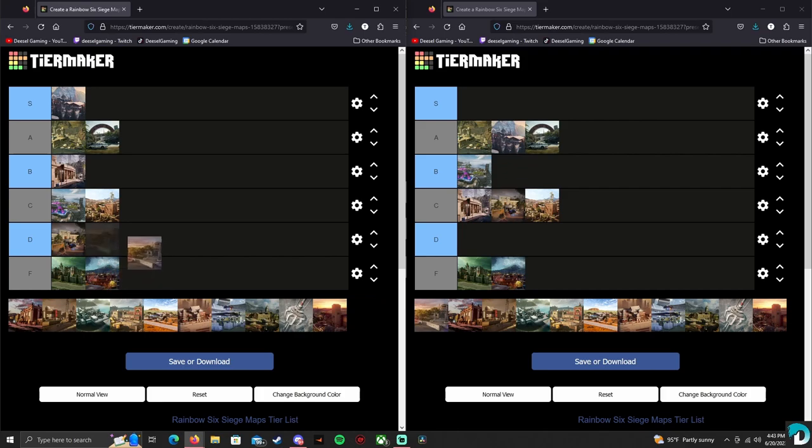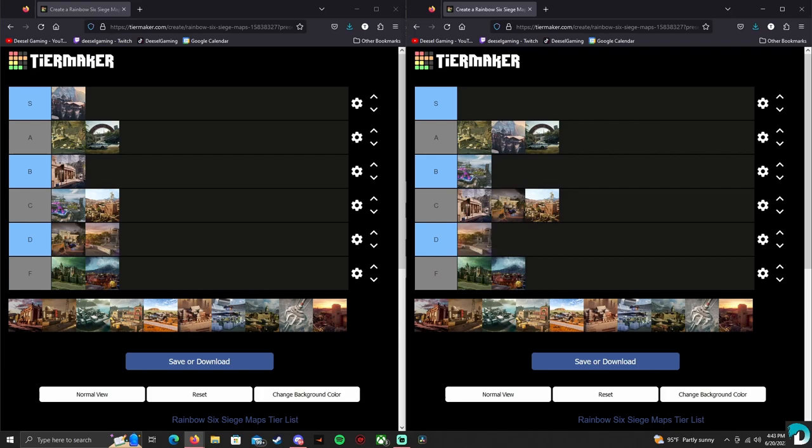Alright, next one up is House. I'm putting House D — I don't like House. I think I might have liked House before the rework more. For quick matches, for sure, but I'm not a big fan of House. I'm not either. D is a good spot for it.